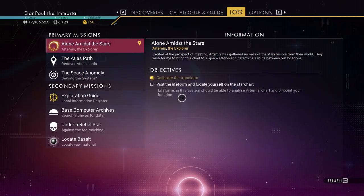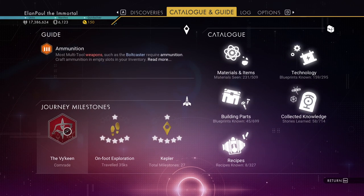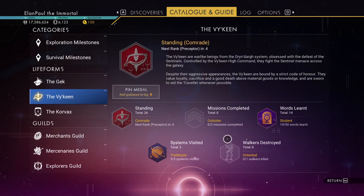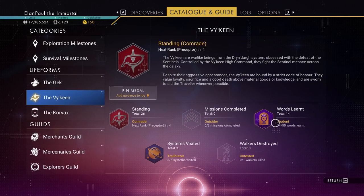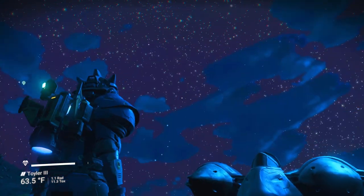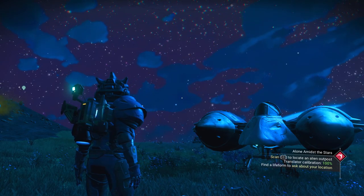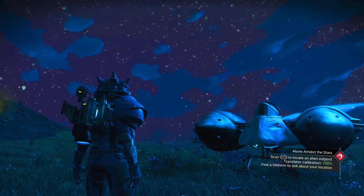Even though this is a brand new character, your discoveries carry over. In catalog and guide under Viking, you'll see I have a decent standing — rank four. I haven't really competed in any missions but I've learned 14 to 50 words so far, and that'll get me to the next standing in words learned. On my main character I've learned hundreds of Viking words, so when you talk to the Viking most of their sentence is understandable — it no longer has untranslated words you can't understand.